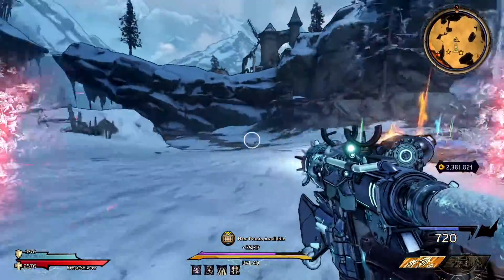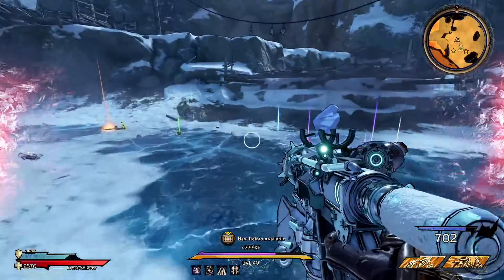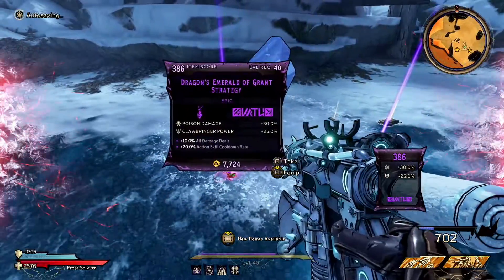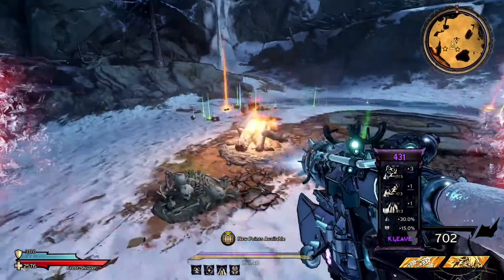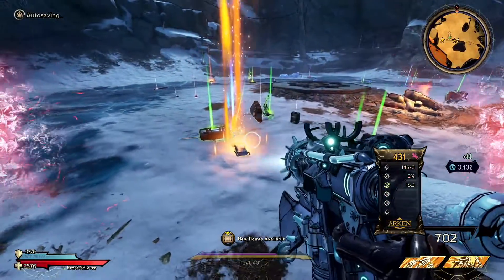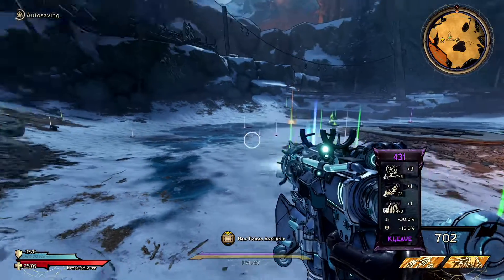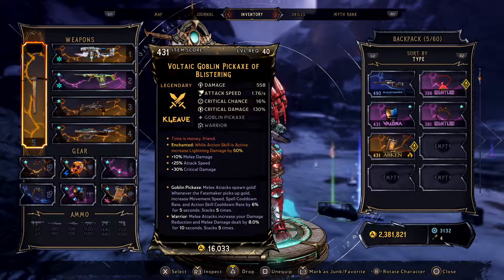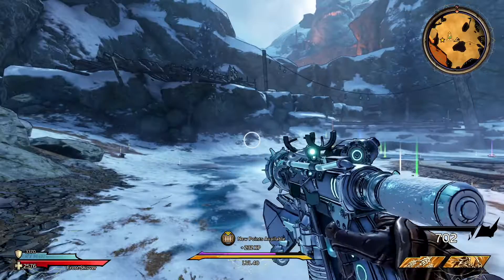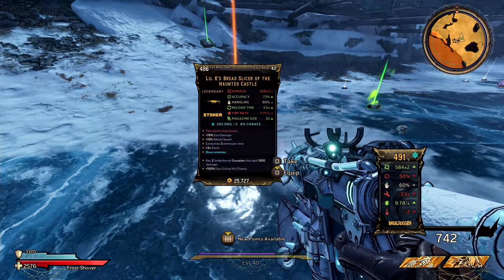I wonder if he has phases. There's someone else yelling. So this guy actually drops a pickaxe, which I got somewhere else. The Voltaic Goblin Pickaxe. If I can get a cold one, it would be really good.